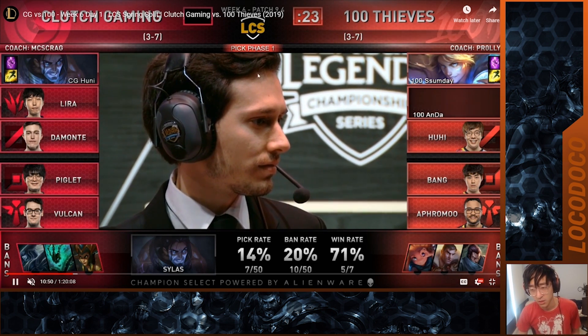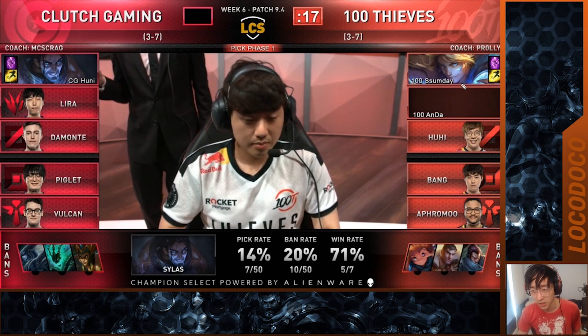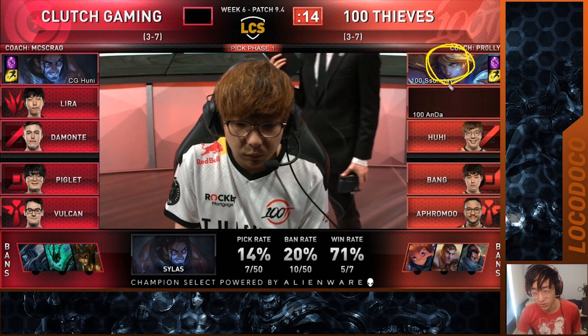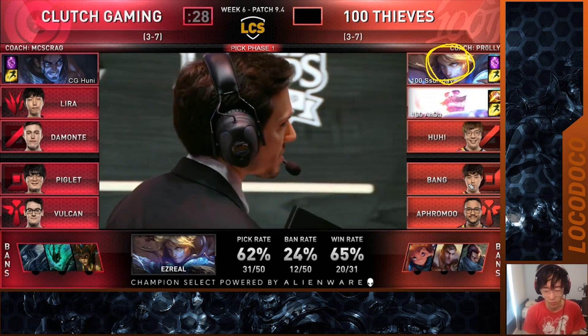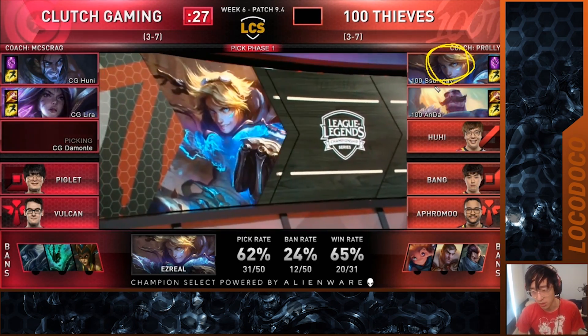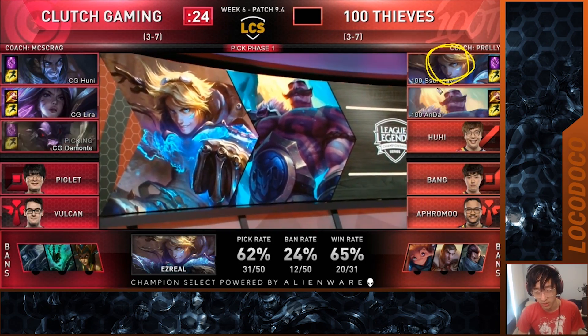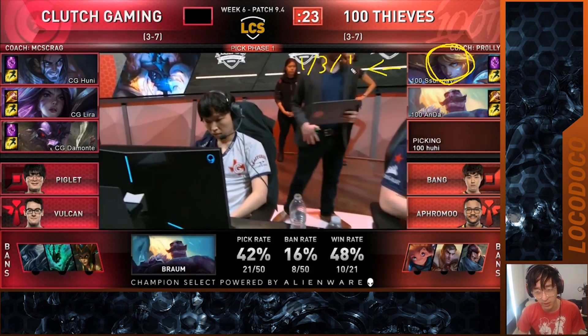Silas is the first pick. 100T lock in Ryze. It's something Bang has been historically good on and something I do think they should be playing more of — it's really good for them.